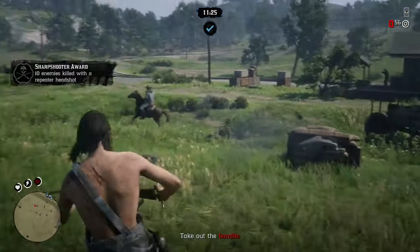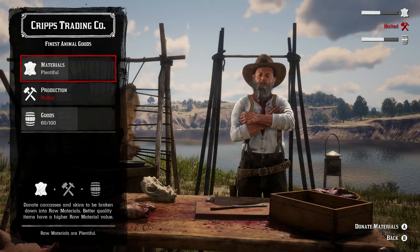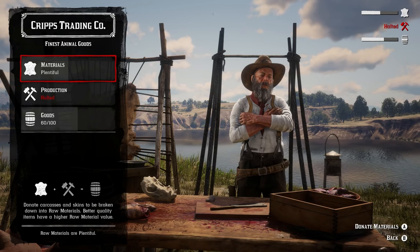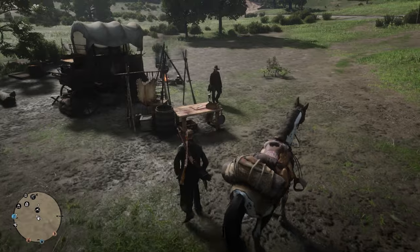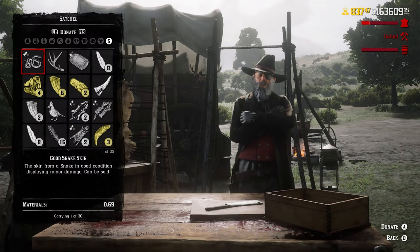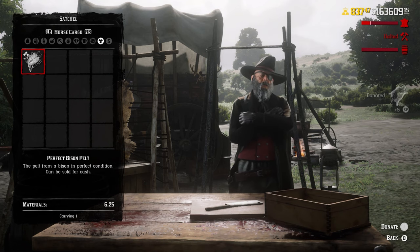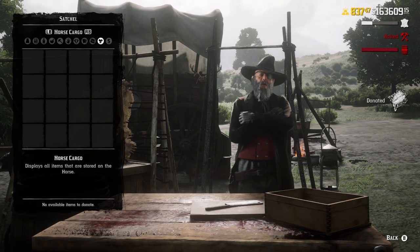The trader - you don't really need to do too much. It is mainly a menu system. When talking to Cripps, there are three main sections: materials, production, and goods. Materials is where you'll donate carcasses, skins, pelts, any type of animal part that can actually be used with a trader.